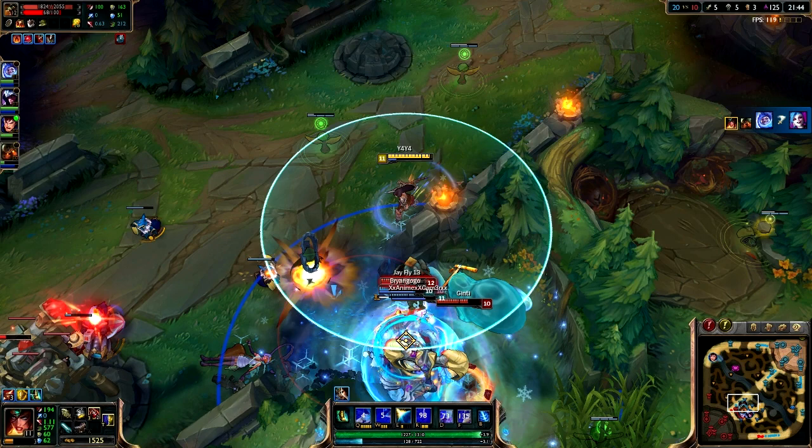Looking at some gameplay from earlier today, I was playing as Sivir and I just cast my ultimate. You can see my teammates are there fighting two enemies, and from this screenshot you can see I'm just in auto attack range, attacking these guys while they're all fighting. This is exactly where you want to be as an ADC — behind everybody else where nobody will notice you, just getting as many auto attacks as you can in as short a time as possible.